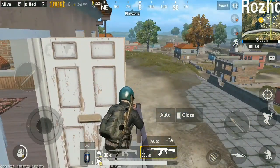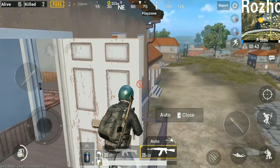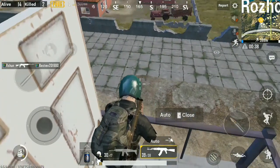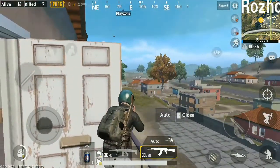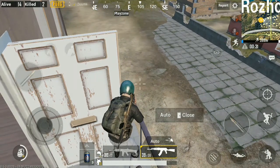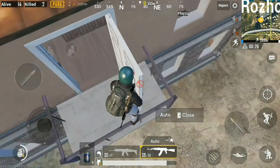Go to the door and do not look downwards — if you look down and jump, you will just fall. Don't look directly at the door either. Just wait a little bit, then head forward, and run forward toward it.